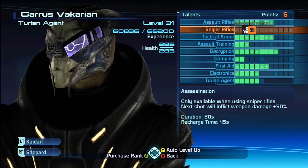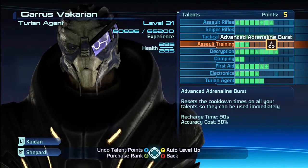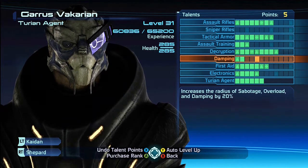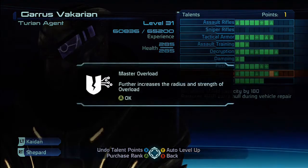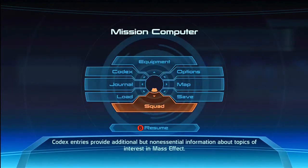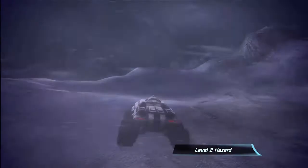We've got six points for Garrus - I should really upgrade your sniper rifles seeing as you are a sniping kind of guy. Turian Agent - let's get that last one filled out. Advanced Adrenaline Burst, and I'm going to upgrade your Sabotage. Actually, let's give you Master Overload, and then stick the rest in Dampening. Right, on the map where are we heading - we need to go to the syndicate hideout. There's that right there, so I'm gonna get all the stuff on here first and be back at the syndicate hideout.